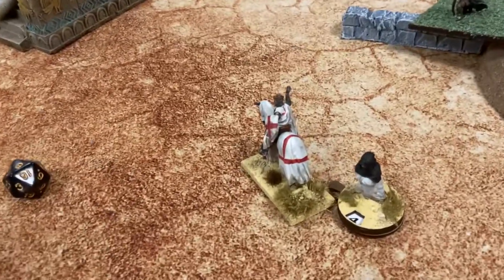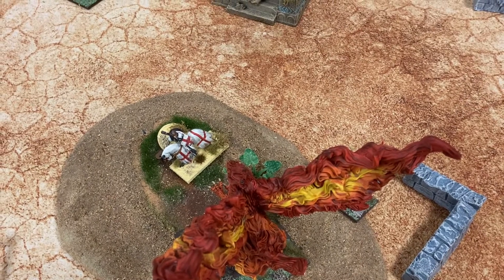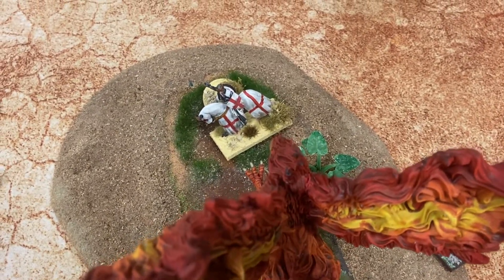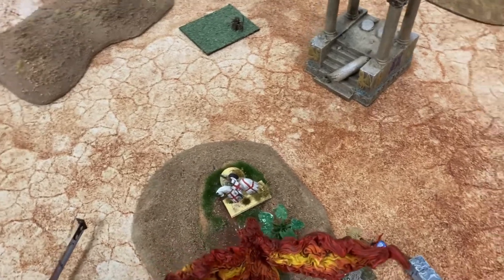Turn six for Brother Mark: I have the paladin left — he will wreak vengeance! The exemplar paladin turned round and charged the enemy paladins in the rear and killed them. Hurrah! So we're going into a possible turn seven — let's roll the dice.